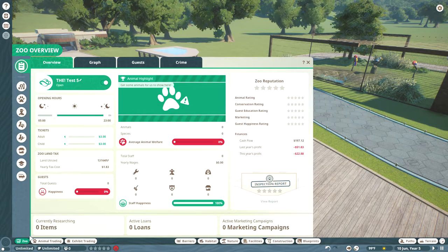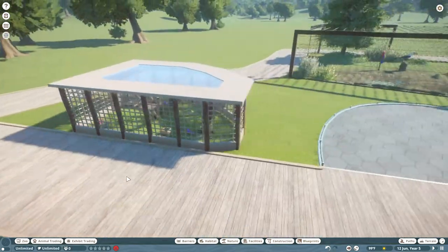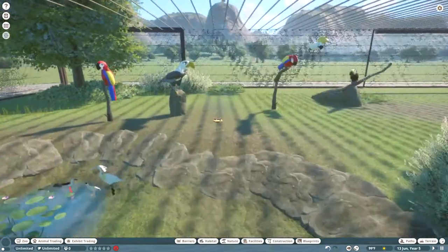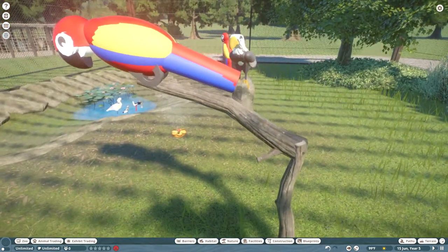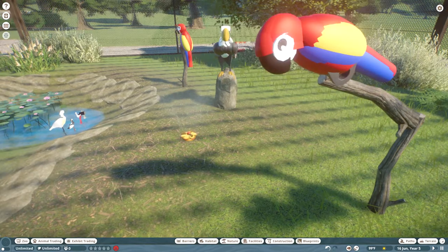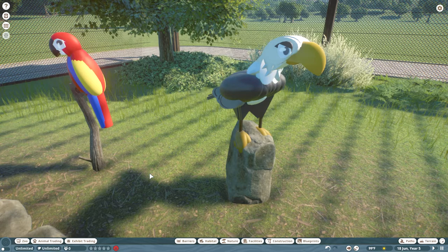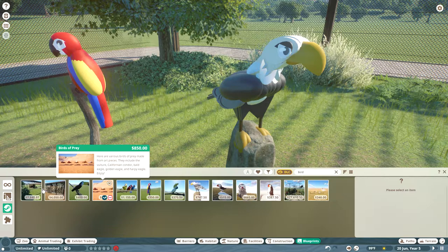As you guys can see, there's two little things here. You might be wondering, Zach, what the hell is this stuff? Well, if you guys haven't been watching plans and stuff, you would see that we really need birds from Frontier. Thank God we've got some people on the Steam Workshop, and I actually thought about making like these little birds.